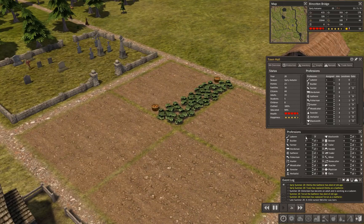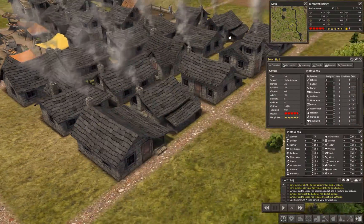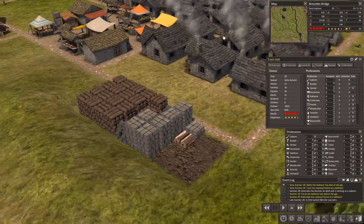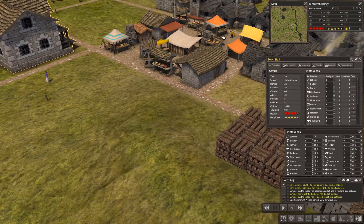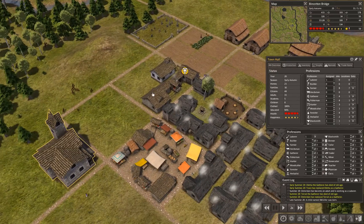We're currently running at one laborer because I've been rotating additional laborers into jobs. We're at 31 adults and five students — with five more people we could get a couple of orchards online and start looking at a tavern. We have disasters turned on and one of them is disease. The more population we have, the higher the risk, which means we're going to have to build a hospital. That'll only take one worker but a lot of stone to build.